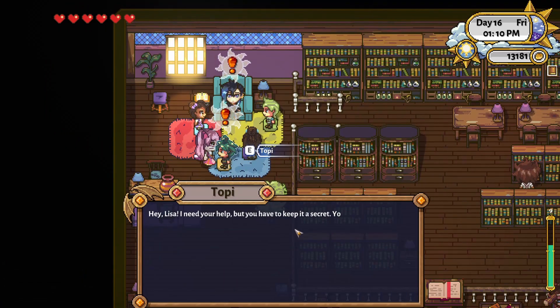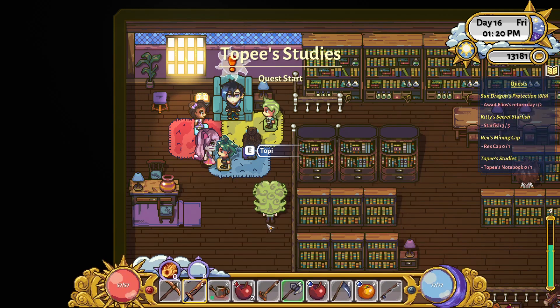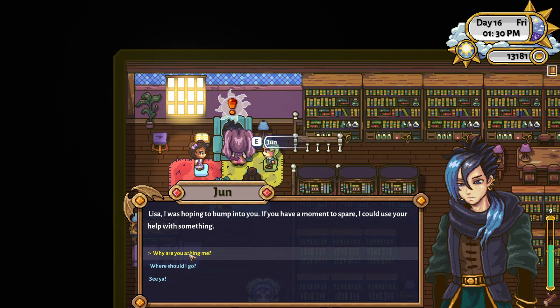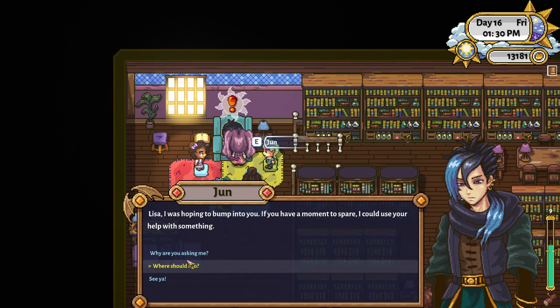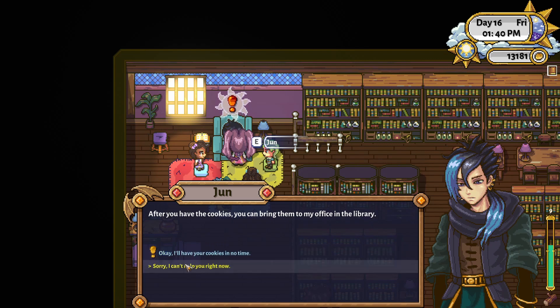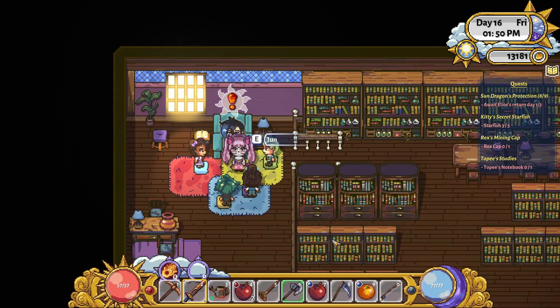Okay Topi, tell me what's up. He needs me to keep a secret — his parents have been telling him he needs to be more responsible and then he went and lost his notebook with all his schoolwork inside. I'll find your notebook! Jun has a quest too — it's the same cookie quest we already know about, but we can't make cookies yet, so Jun's just going to have to wait a little.